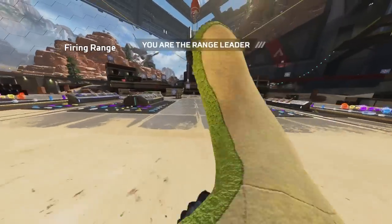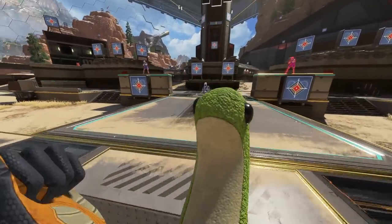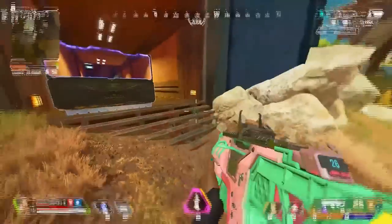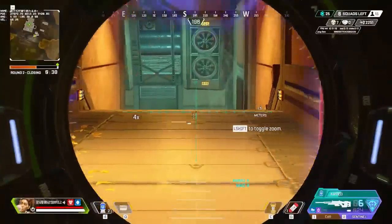So once again, nobody is safe in Apex, and this time we've got another Watson glitch. Now you may remember a while ago, we had a lot of Watson glitches which would make her fences invisible — and you can tell why that's an issue. Well, it seems as though that glitch has made a return.